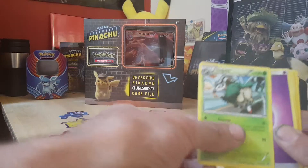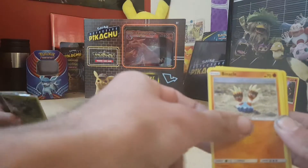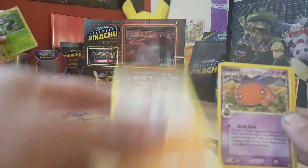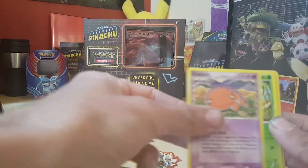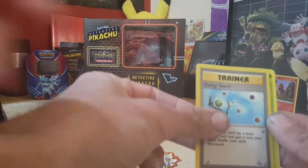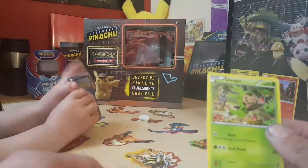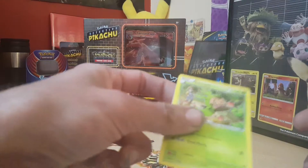My next pack is a Go Goat, a Psychic Energy, a Binnacle, a Trapinch, a Servine, an Energy Search from Fossil, and a Chespin.